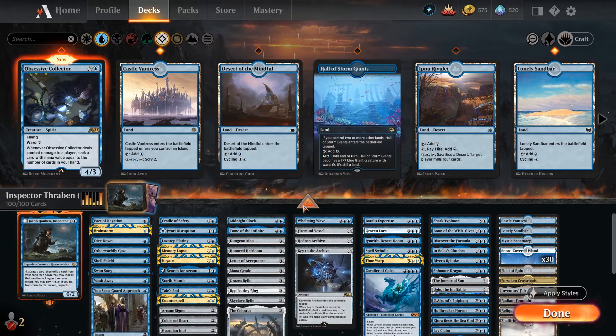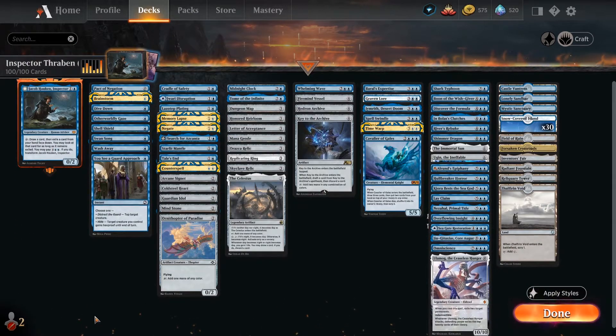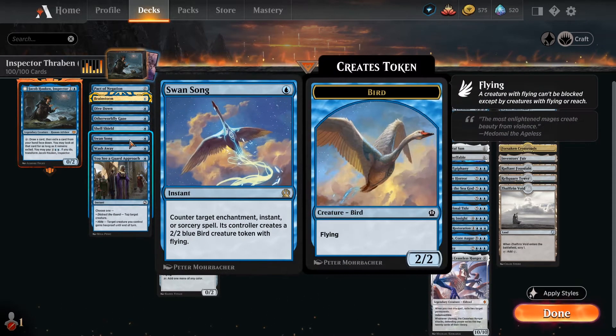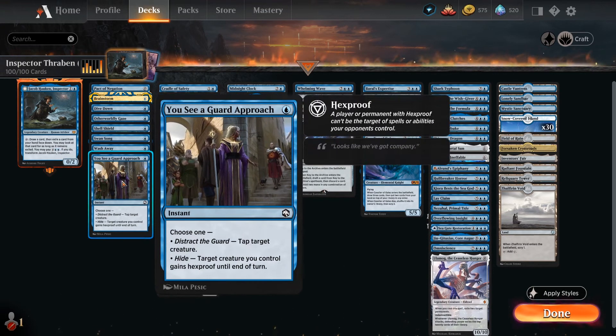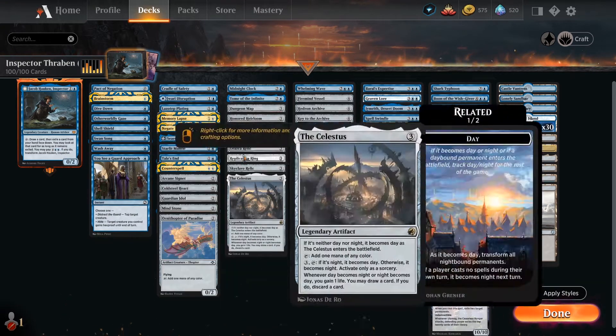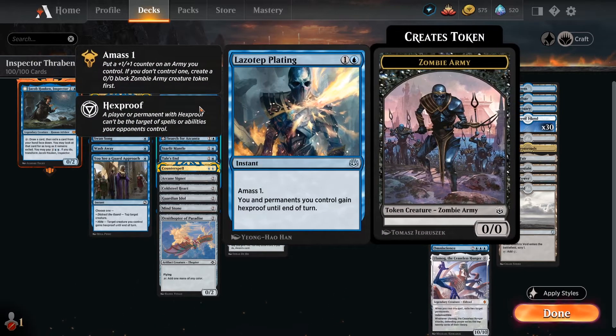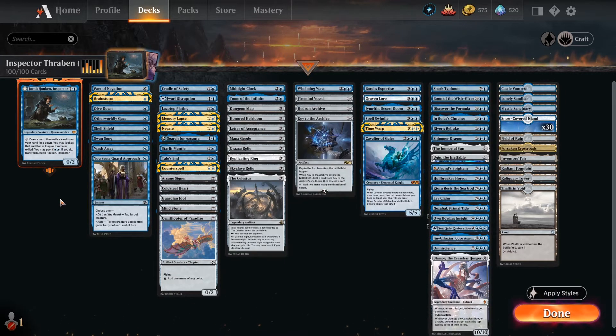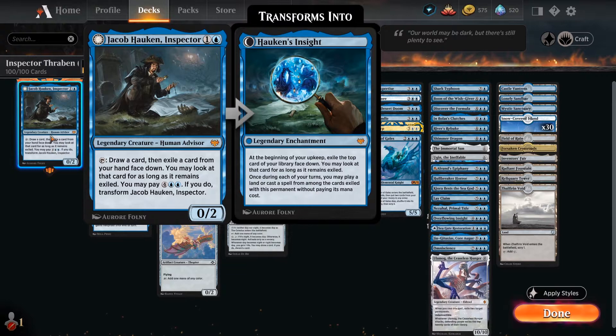We're going to get Jacob down as early as possible and try to protect him with lots of protection spells, because that is our early game — it's basically the only thing we need to concern ourselves with. We've got Dive Down, Spell Shield, small counterspells like Swan Song, Wash Away, Guard Approach which gives Hexproof, Cradle of Safety, Lazotep Plating, and Starlit Mantle. All of those help us in the early game to keep Jacob alive, because we want to get to the point where we can pay that six and flip it over.